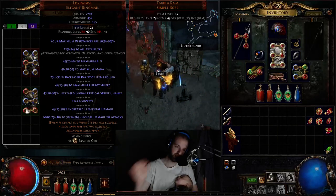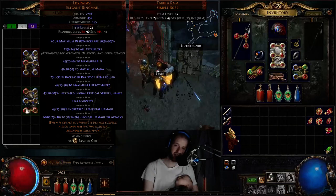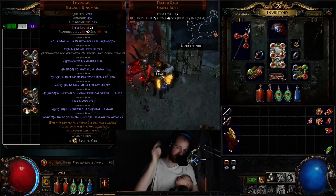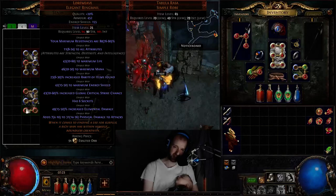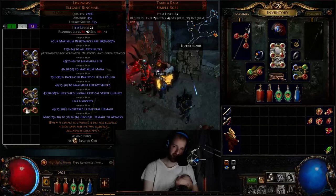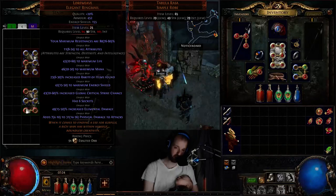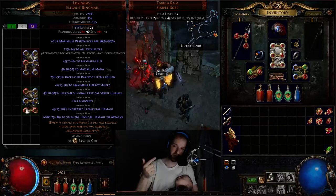Our most recent creation is a gold mine. We hit perfect elemental resistances on this bad boy, and then we got one off perfect increased elemental damage. The next cheapest on the market with perfect elemental resistances was like 5 exalts, then 5.5, then 10, then up to 12 — and those were with elemental damage rolls of 45 and above, not even 49. Ours is one off perfect elemental damage.